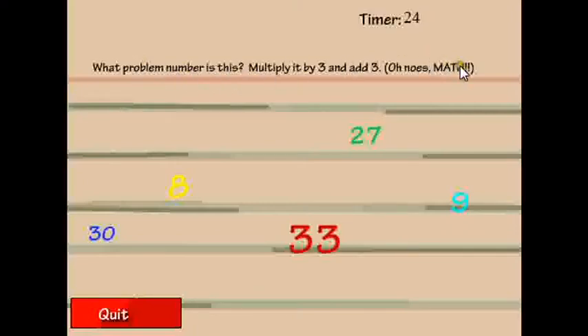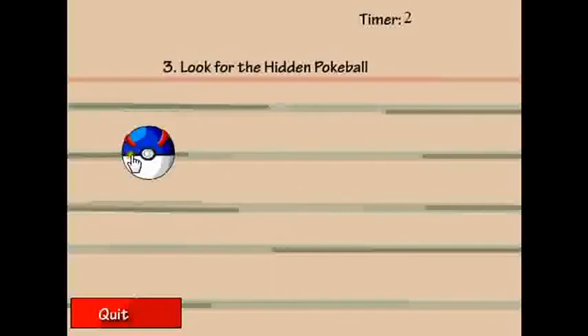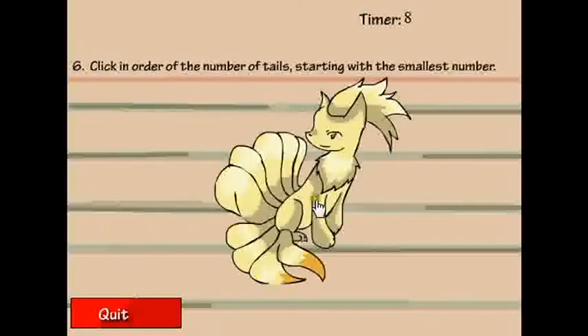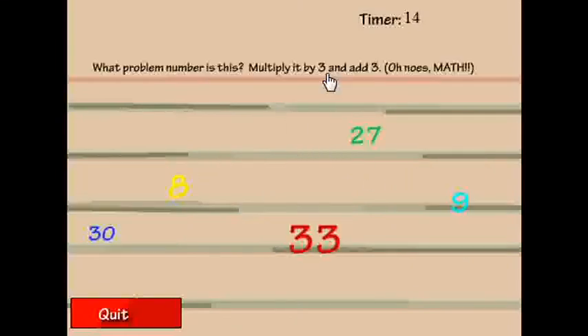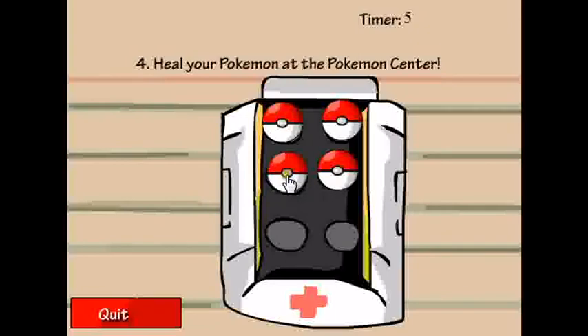I don't know what problem number this is. Starter. Master ball. Pokeball. Peeling Pokemon. Wait. Why is it? I don't know. I think I want to buy 3 and add 5. No. Then add 3. That's what I can see. I don't know. Is it the 11th? Then it still wouldn't be... it's the 10th. It's gonna be this much. No.